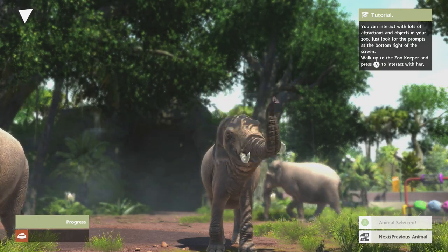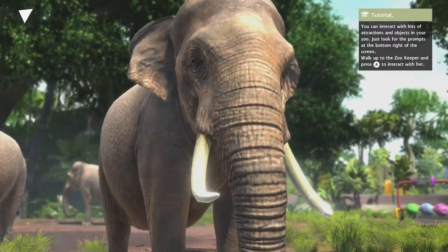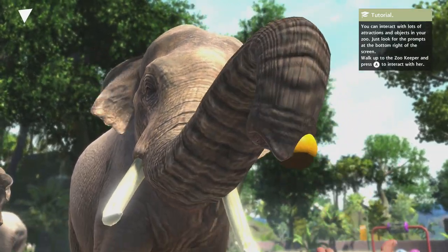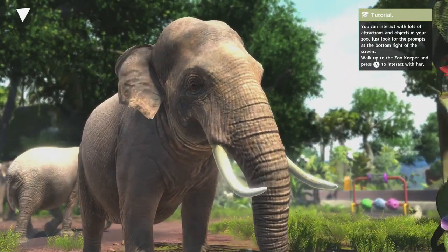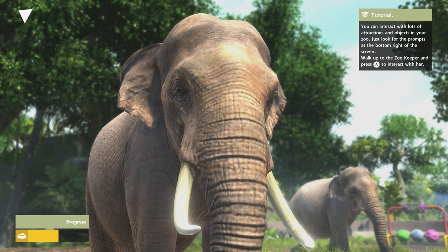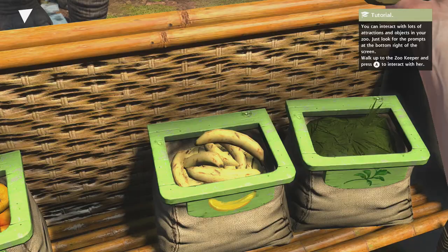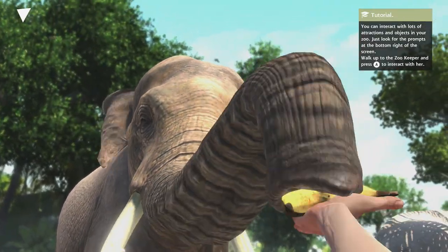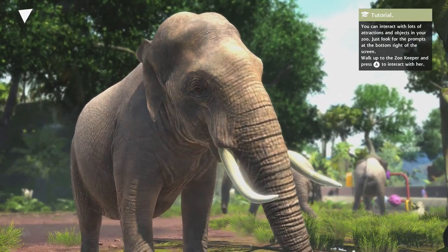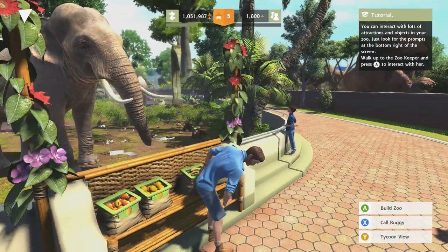I'm not gonna be using the Kinect because it's actually kind of hard, so I'm just gonna be pressing the buttons. To offer the animal food — I really don't know why it's teaching me how to do this. I guess it's because I'm just playing the demo again and I just barely started it up.